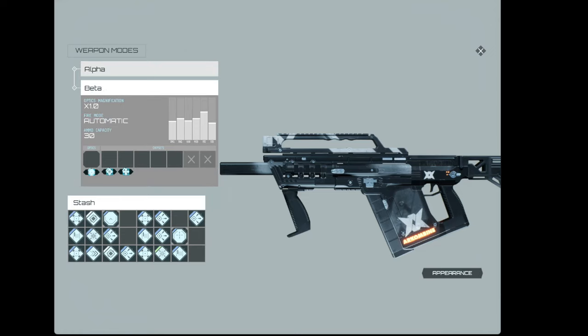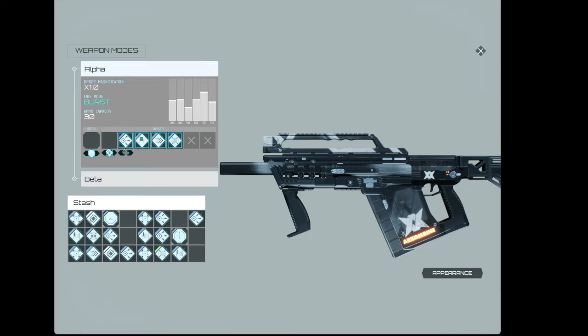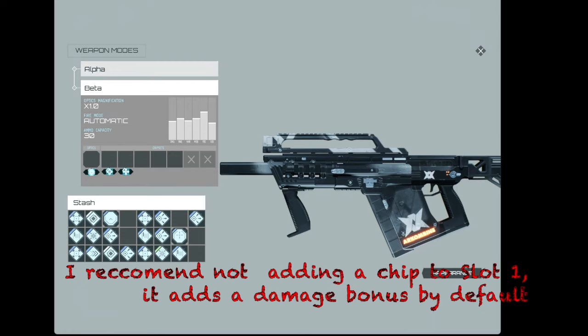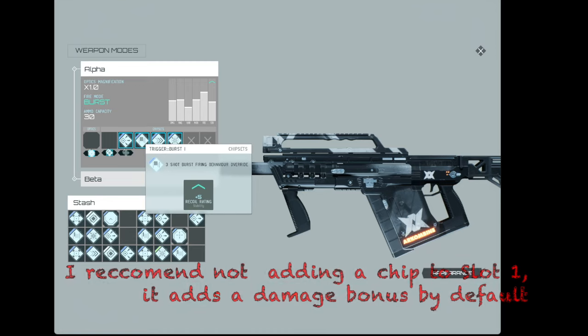You've probably noticed there are various trade-offs that come with these chipsets. This is your default gun — what it looks like if you modify absolutely nothing. And this is a heavily modified gun that I'm going to be taking into the next match. But before I do that, I want to make sure you have a firm understanding of how this works.